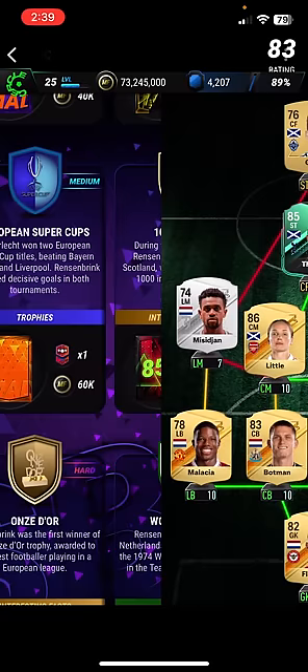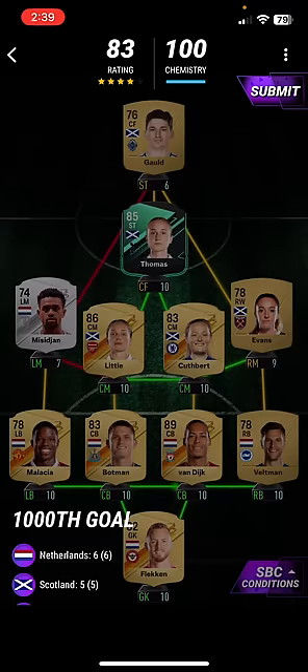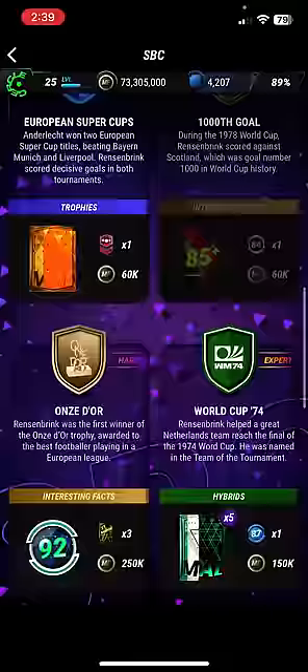Next one is the 100,000 goal milestone. Resenbrink scored against Scotland, which was that landmark goal number. In this, you need six 1A players, five Scotland players and 11 clubs. Use Gold, Thomas, Little, Kubrick, Evans, Michelin, Malaschia, Botman, Van Dijk, Veltman and Fleck. That is how you complete that SBC right there — you get a 185 special pack, and around 60,000 coins.